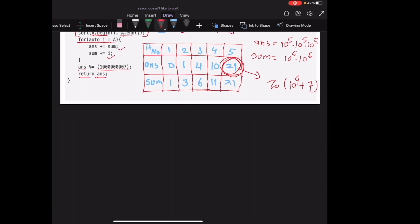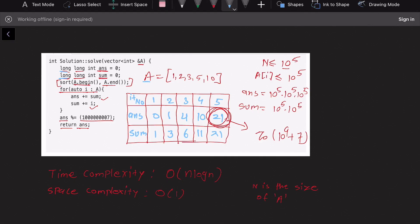The time complexity of our solution is O(N log N), where N is the size of array A. This comes from sorting the array, which takes O(N log N) time. The space complexity is O(1) because we are not using any extra space — just two variables, answer and sum.